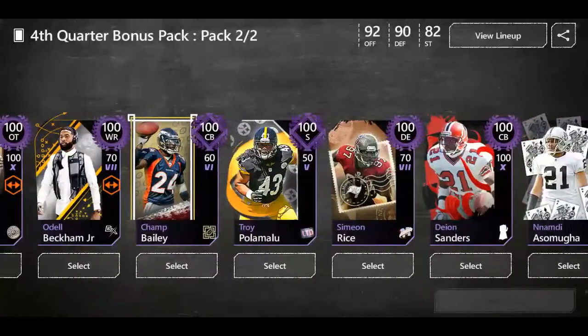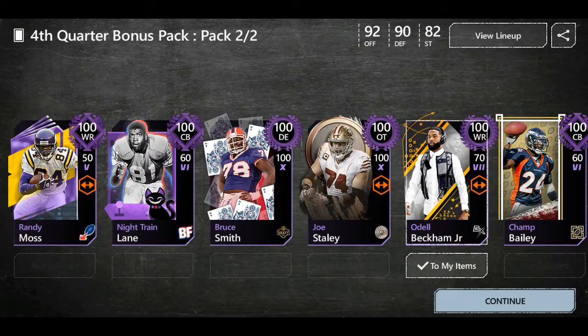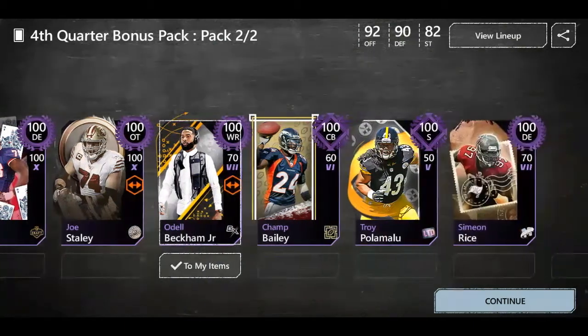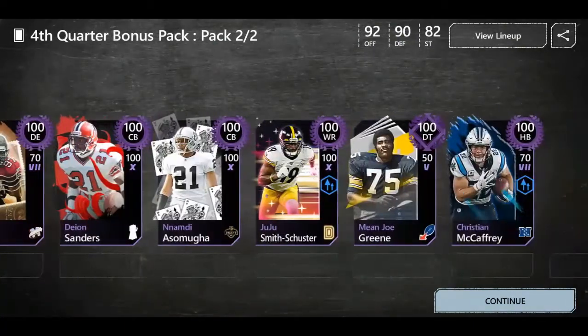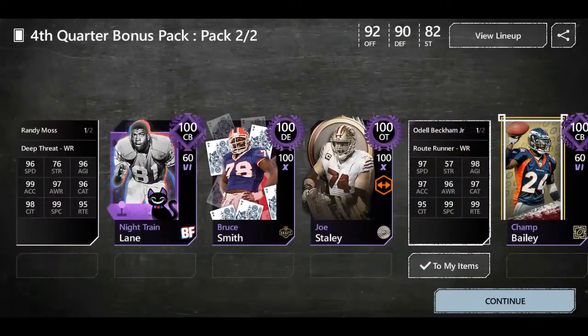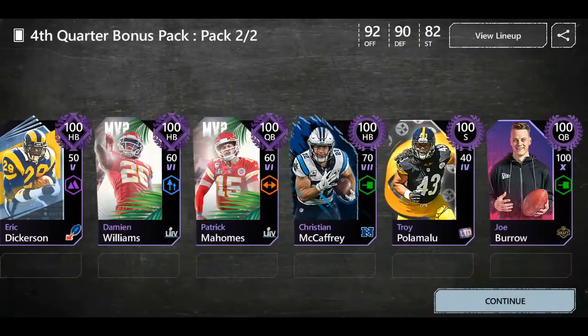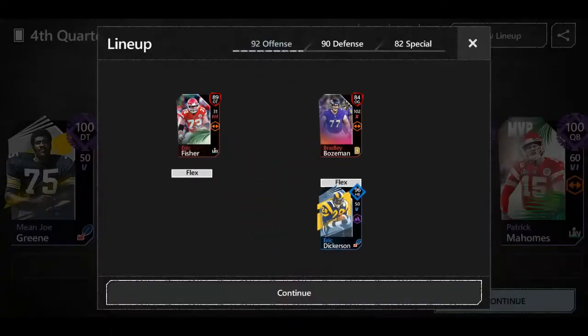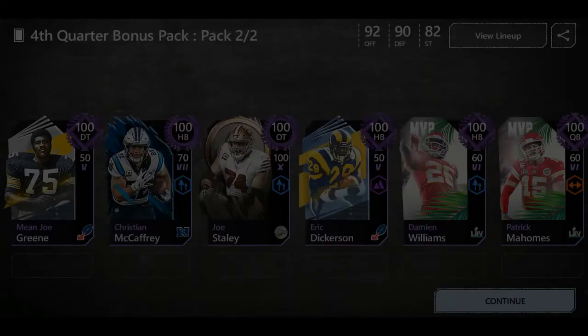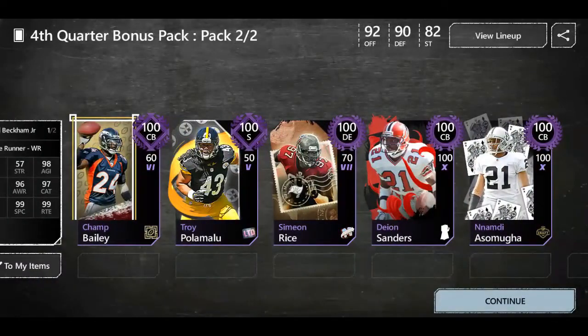I'm gonna pick Odell because he's a really good wide receiver. He has 97 speed and that's really fast for a wide receiver — JuJu has 95 and Randy Moss is 96. He does have faster speed than any of the other wide receivers, plus I love offense and having a wide receiver like that is sick. I'll pick up Odell. Whatever — we're picking up Odell! That was the fourth quarter bonus pack.